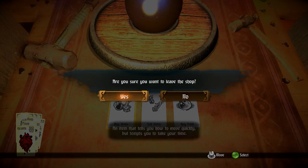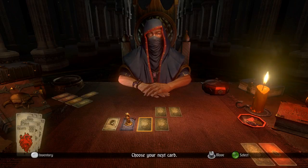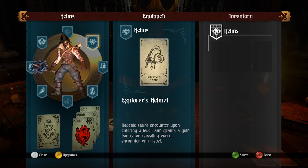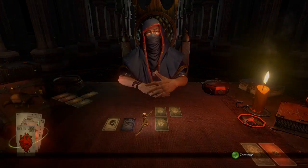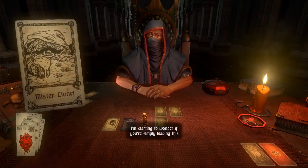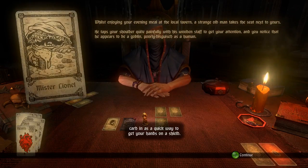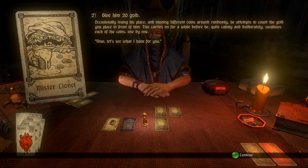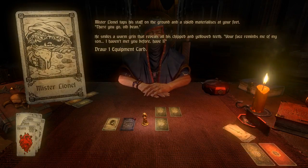The Explorer's Helmet tells you how to move quickly but tempts you to take your time. Basically, it tells us where the stairs are and gives extra gold when we clear everything. Then Mr. Lionel again — I might actually give him 20 gold this time. Okay, I got the same stuff. I've never given him 20 gold before.